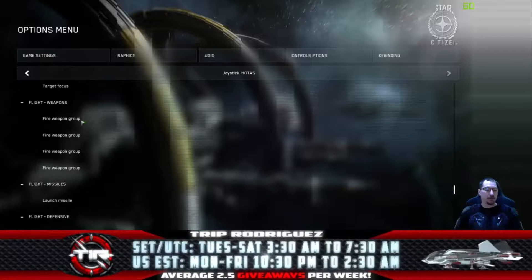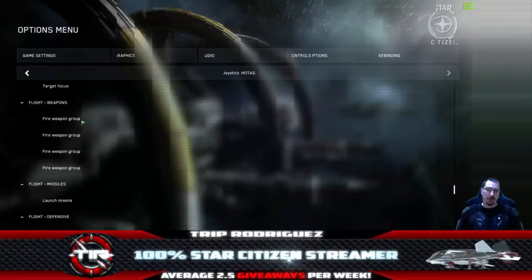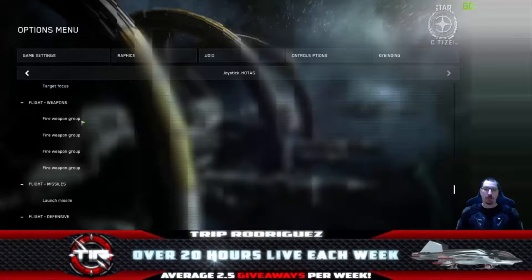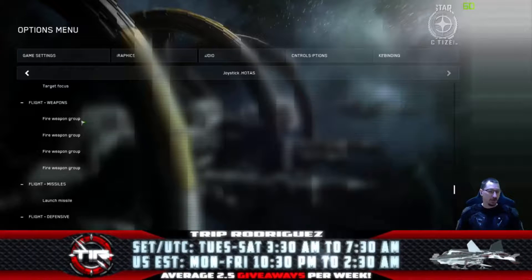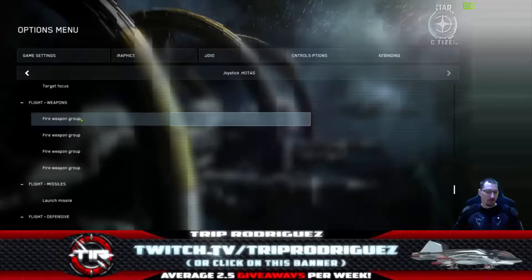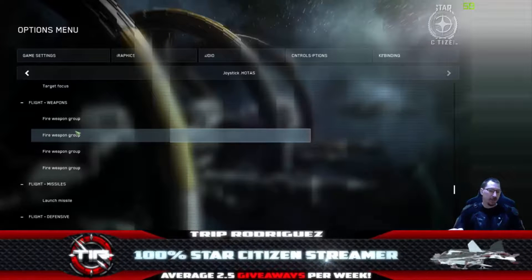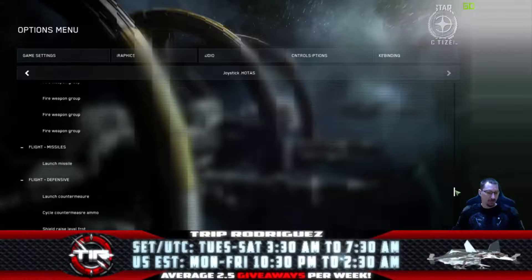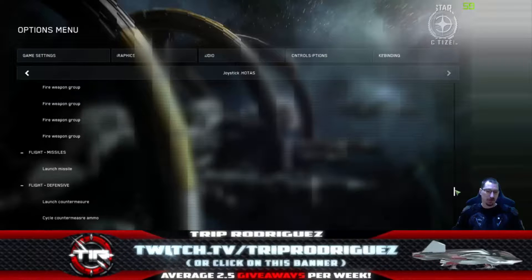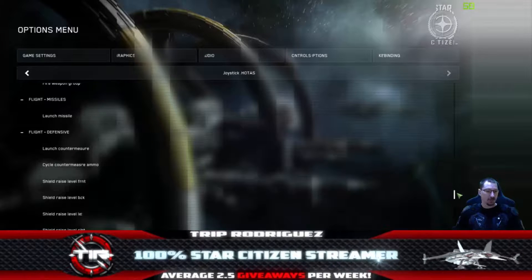For weapon groups, we're assuming two weapon groups for now. I try to keep all weapons in just two groups, and for all ships so far that works pretty well — the Delta with rocket pods might be an exception but most people aren't using those. Double-click Weapon Group 1 and pull the trigger on your left-hand controller. Double-click Weapon Group 2 and pull the trigger on your right-hand controller. You can also bind more than one group to the same trigger, binding groups 3 and 4 alongside 1 or 2 if needed — just note they'll all fire simultaneously.